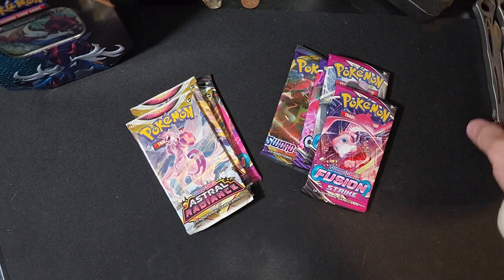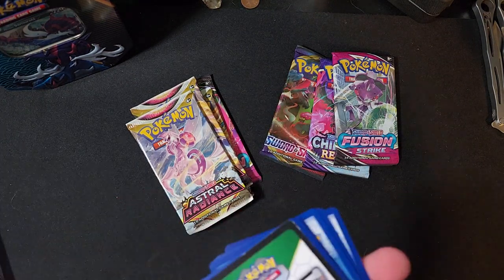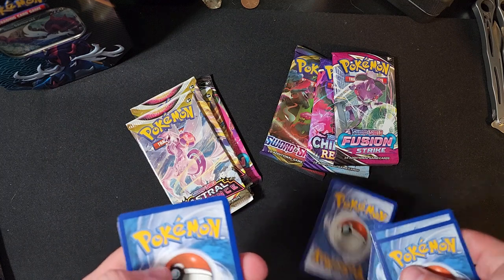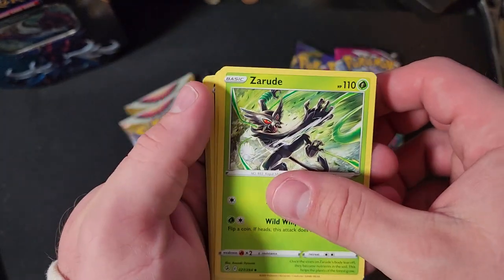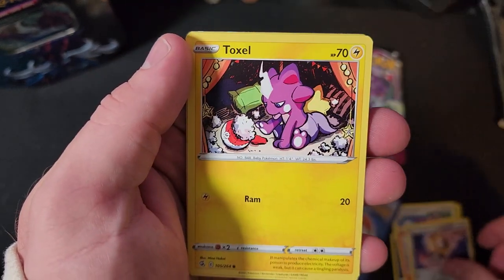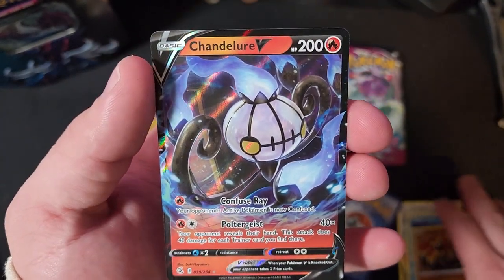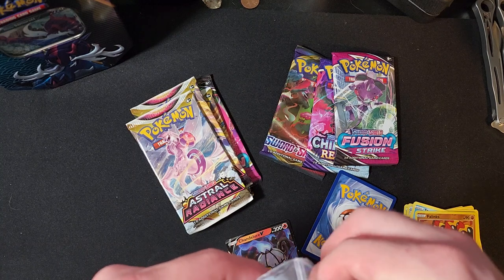Let's get this knife put away and start off with the Fusion Strike. Code card digital — one, two, three, four. We got Zeraora, Delcatty, Darkrai, Vulpix, Vulpix, Meltan, Toxel, Mawile, Staryu, Phalanx, and oh — we're starting off things with a V! A Chandelure V! That's a perfect way to start off the video — throw this baby in a penny sleeve.